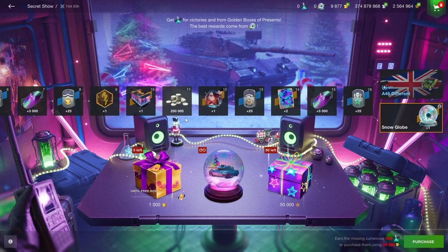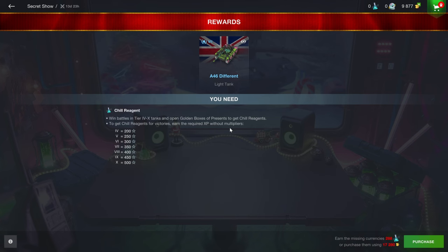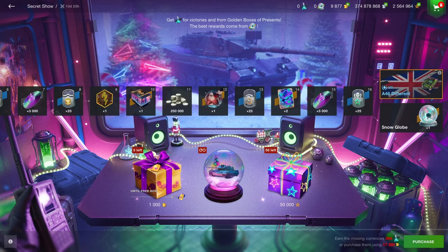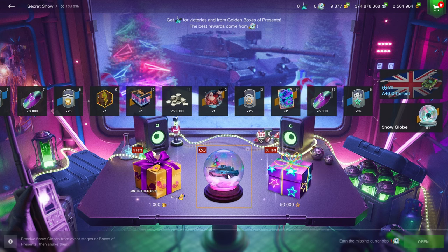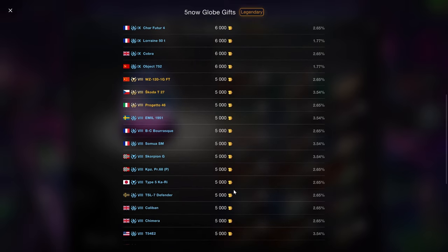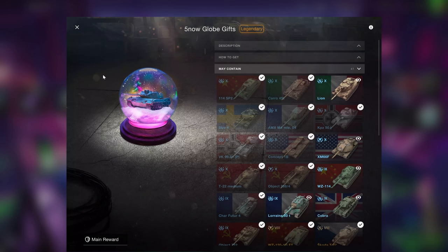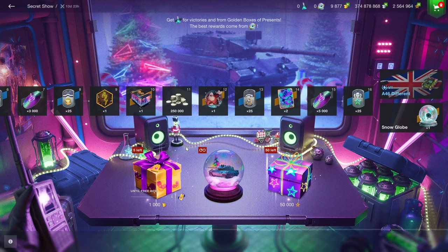To get the Lion and the A46, you have to play the Secret Snow Event and collect Snow Globes. After you've gotten 10 Snow Globes, you will get the Lion, which means it's absolutely not worth obtaining whatsoever. I would recommend going for the Snow Globe reward instead of the A46, because the A46 isn't really that special. You can get one Snow Globe for free, and the rest you have to purchase with free XP or gold. The Snow Globes have confusing drop chances — the worse the tank, the higher the drop chance — and no tank is worth 10 Snow Globes.